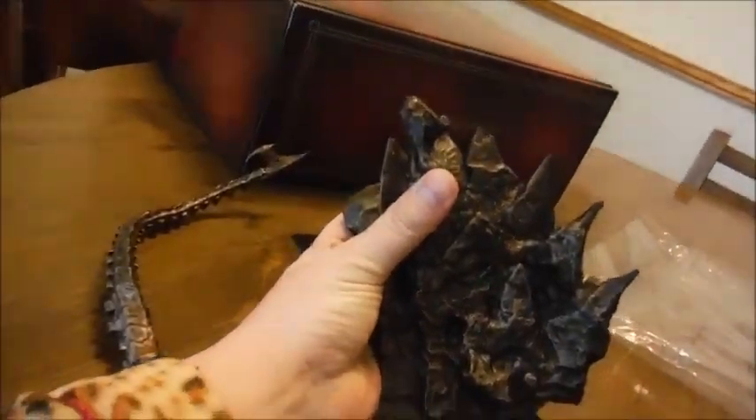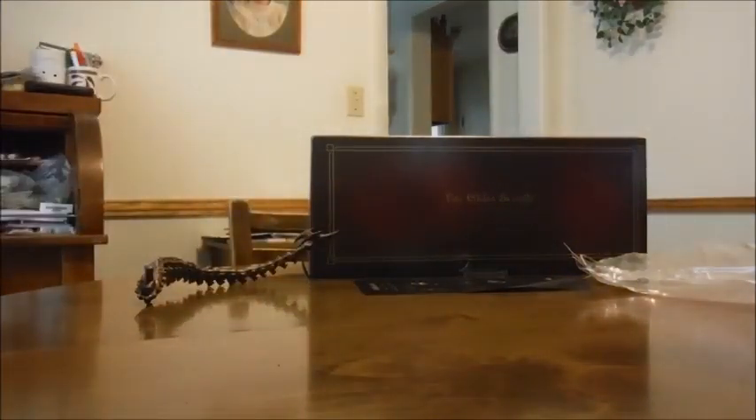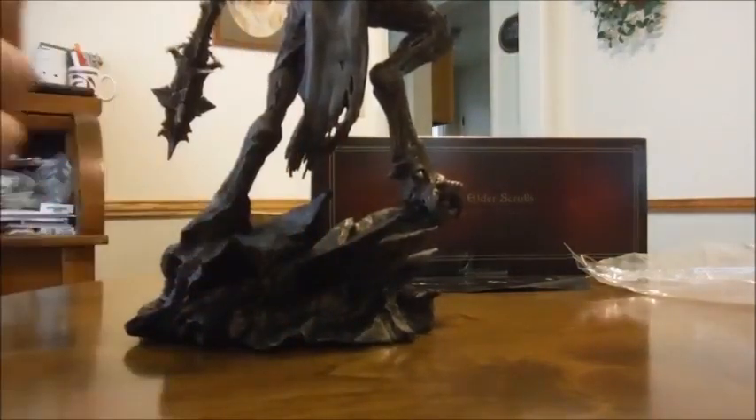We have Molag Bal, of course, and all these various sharp protrusions that I'm doing a good job of scratching myself with. There's a nice long scorpion-like tail that looks more like a blade than a scorpion, but who cares. And, to use the joke from the official video: the mace of Molag Bal, and the base of Molag Bal. I should point out that I'm not very good at making jokes — at least not on purpose. He is an evil Daedric Prince; maybe there's a reason he's doing a good job of scratching me — maybe it's because he likes to cause torment.